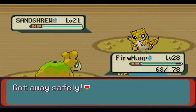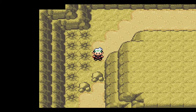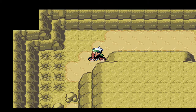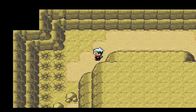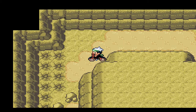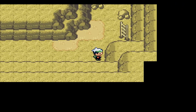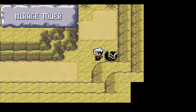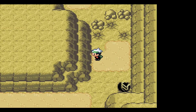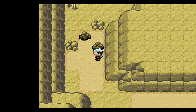The two fossils in here are the Root Fossil and the Claw Fossil. The Root Fossil contains a Lileep which turns into Cradily - I'm not really a fan of it and I don't think anyone else is either. So I didn't get the Root Fossil and decided to go with the Claw Fossil.